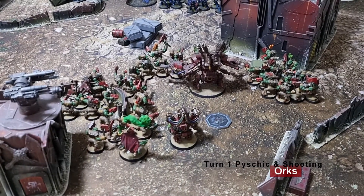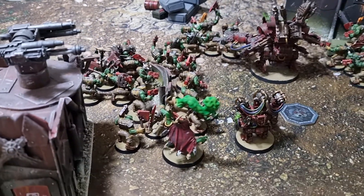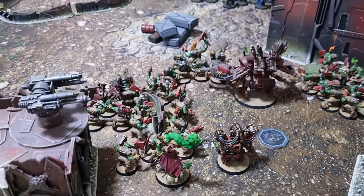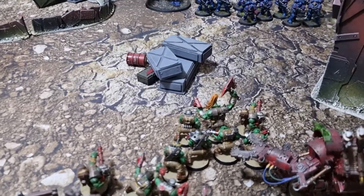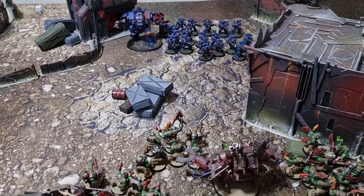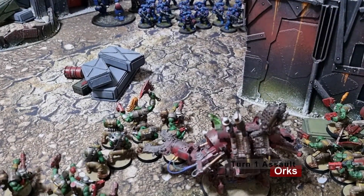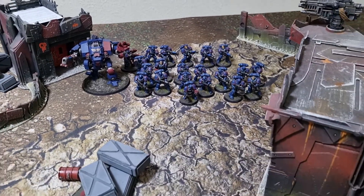Turn one psychic and shooting for the Orcs. In the psychic phase, the Weird Boy cast Warpath onto a squad of boys, and it went off. Fist of Gork also went off on the Mega Knob, giving it plus three strength and attacks. In shooting, big shooters and shooters fired into the Crimson Fist squad on the left — and they did nothing, because apparently Orcs can't shoot. On the charge, the only option was the squad at the front attempting to reach the central Tactical Squad — they failed by one inch even with the reroll.